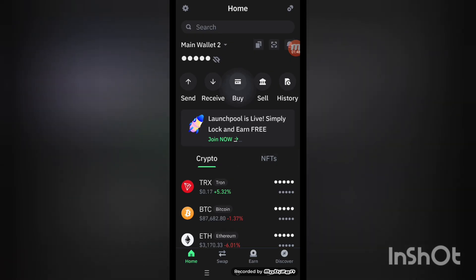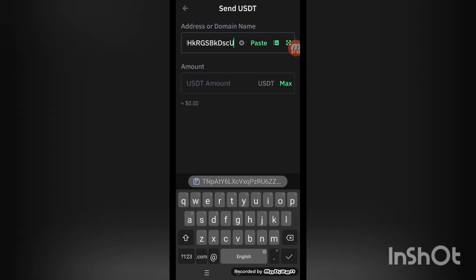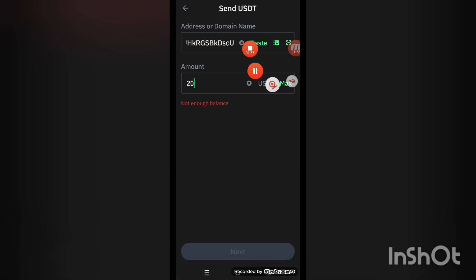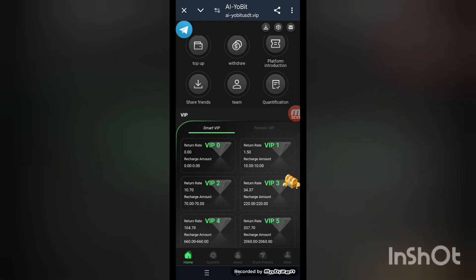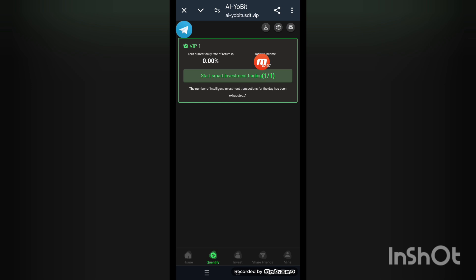Copy the link here and open your USDT wallet options. Set the option to paste the address, enter the amount — you can see 20 — and click next. Your amount is being transferred to the website board account. Then press the quantify button and you will see this kind of interface on screen.